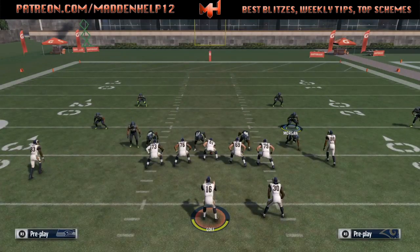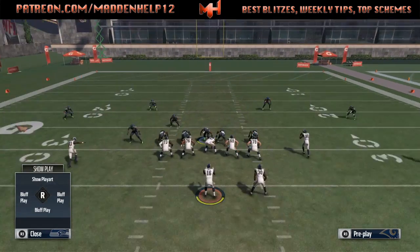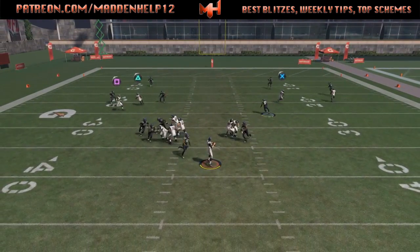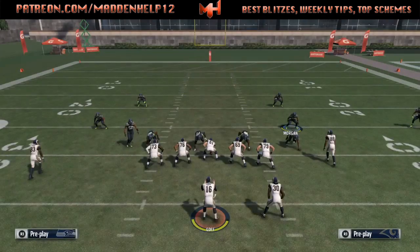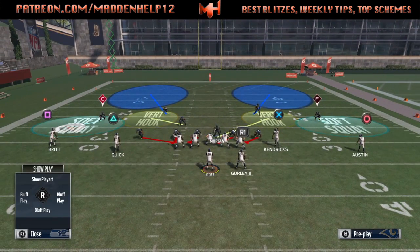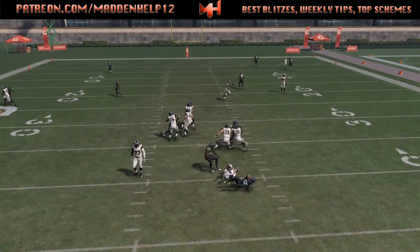You want to make sure the blitzer is your fastest player. In MUT, someone with high speed and acceleration is a great player to put there. Now, this is not unblockable — if they block a running back on the same side as the blitz it will get picked up. This is very popular online because it's really quick off the edge, and usually since you have a defensive tackle over the guard-tackle and the right outside linebacker over the center, even if they slide protect it sometimes won't pick it up.